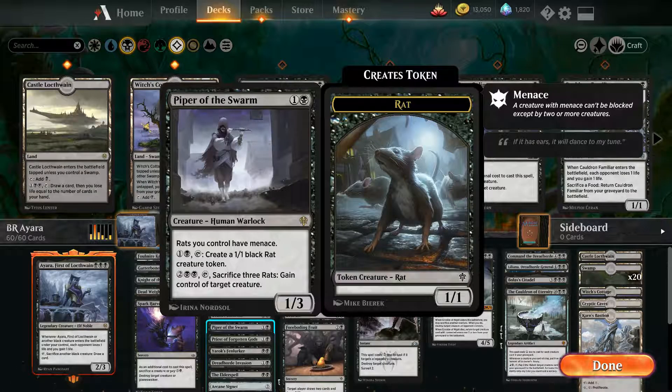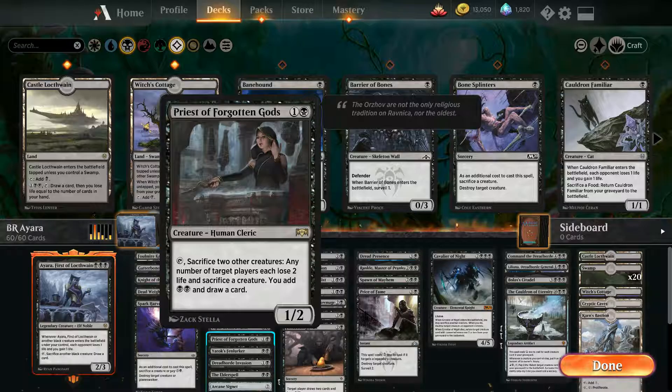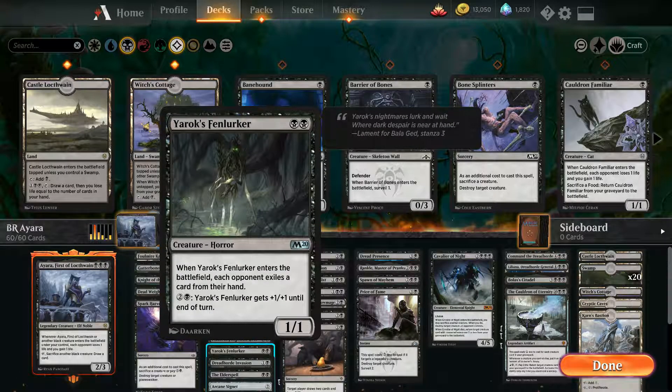You can use Ayara's effect several times, draw a card and keep moving forward. Priest of the Forgotten Gods — never really liked having her, but always glad I got her. Yorix, Fenlurker: he enters the battlefield, each opponent exiles a card. It's like Burglar Rat but he exiles instead of discards.